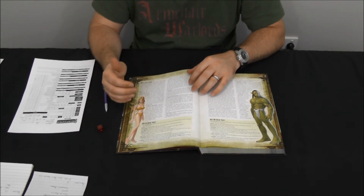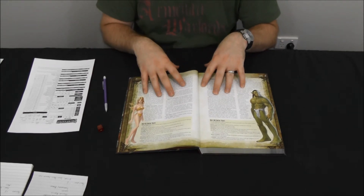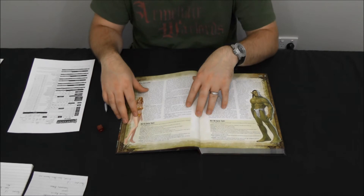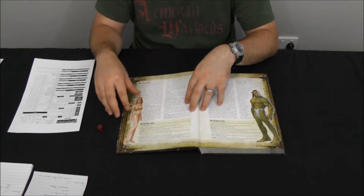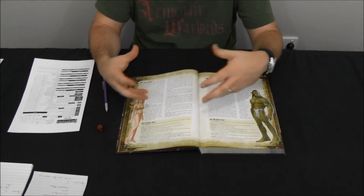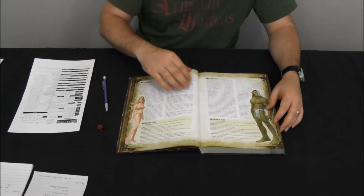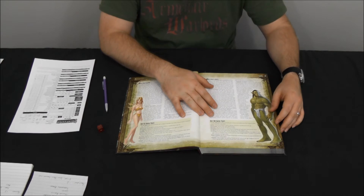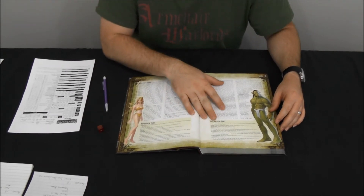If you've picked a class but can't really figure out which race is best, and you want to go generic, half-elves are a good step between humans — which are completely generic — and one of your more specialized races. They give you that all-around feel of having a good character who's good at everything. Next is the half-orc.